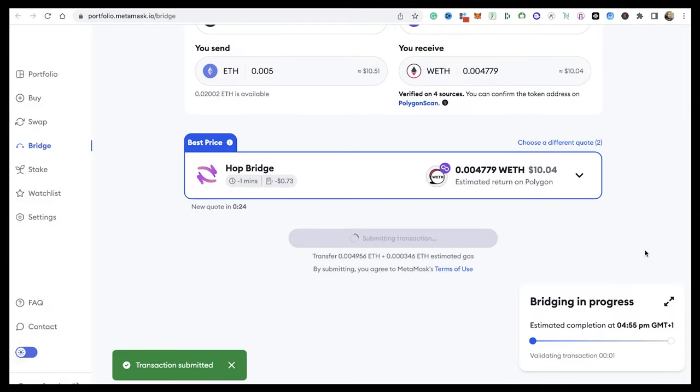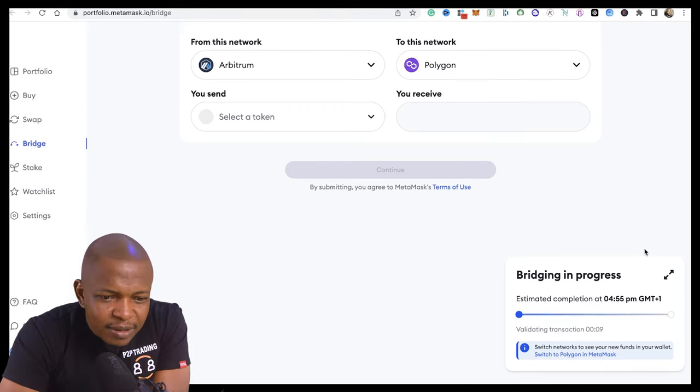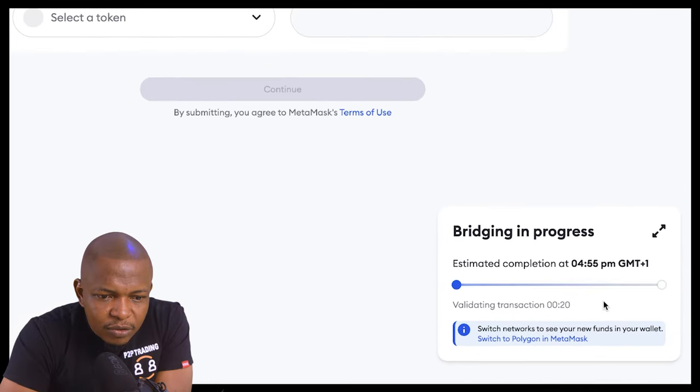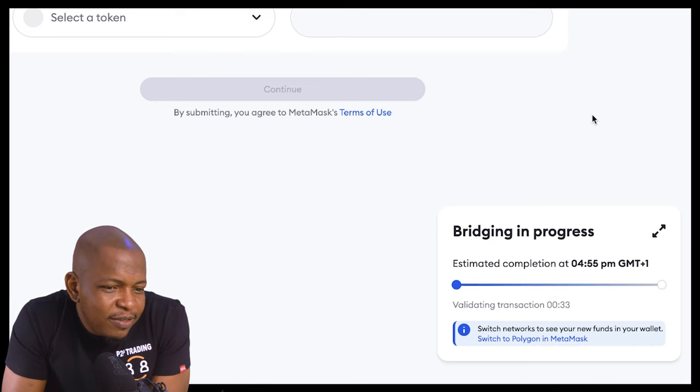I approve the transaction. It's submitted and validating. The estimated time is one minute — the current time is 4:54, so the estimated completion is 4:55.